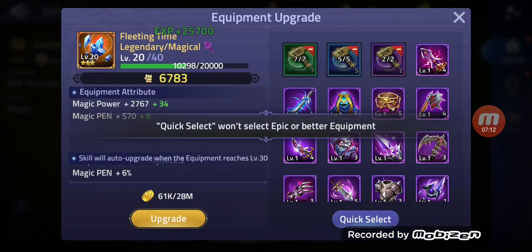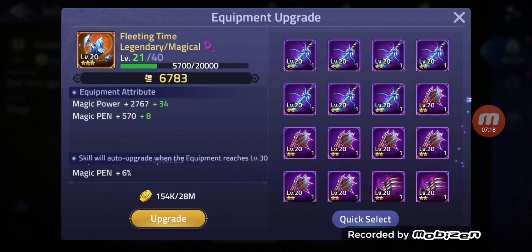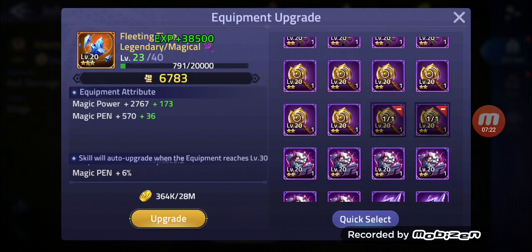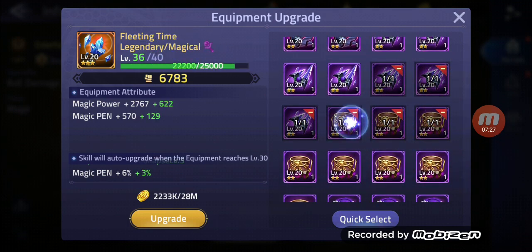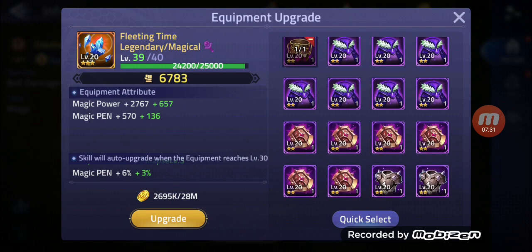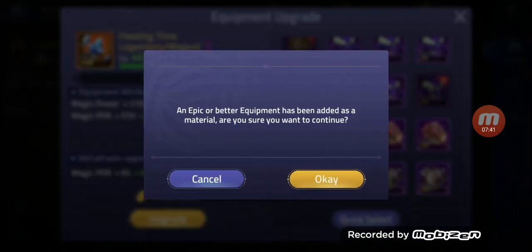Quick select — we need so much for level 40, not 50. I'm running out of equipment. One, two, three, four... And let's go ahead and use this one. So we get 600 magic power, 140 magic penetration, and again 6% more magical penetration. Upgrade this.